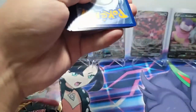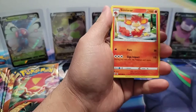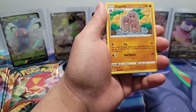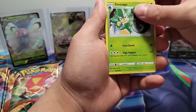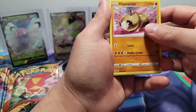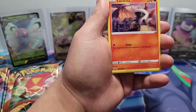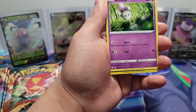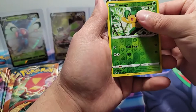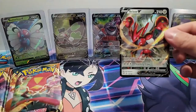Looks like the camera is autofocusing quite a bit — I'll fix that next time. I feel good about this pack. A Simisear, a Dugtrio, a Simisage, a Purrloin, a Hippopotas, a Sentret, a Larvesta, a Morelull, a Pansage Reverse — and we got a Basic V! We got a Scizor V! Awesome.